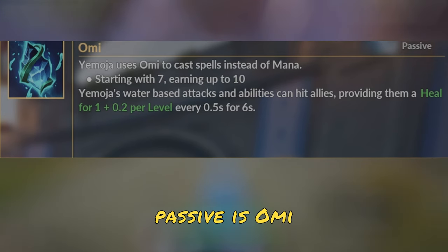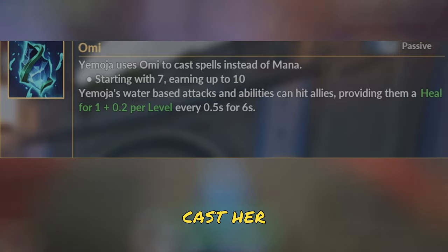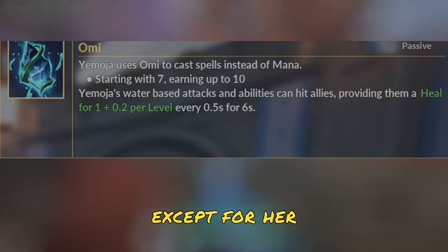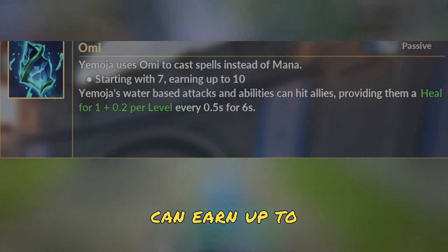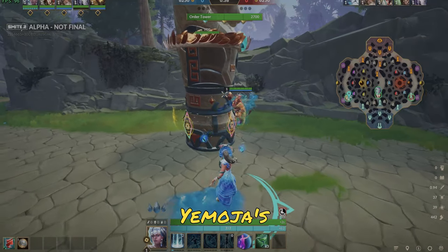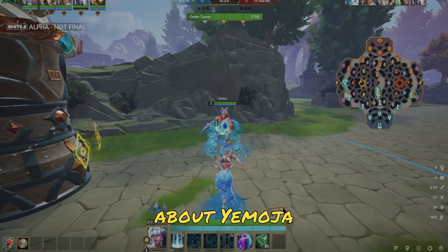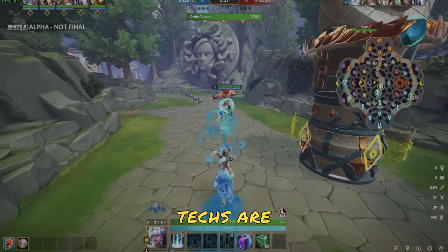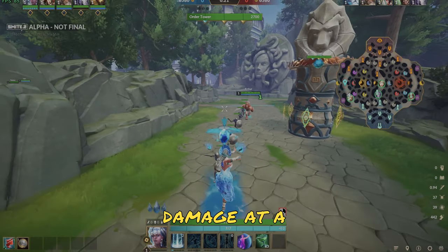Her passive is Omi, and instead of mana, Yemoja uses Omi to cast her abilities, except for her ultimate. At level 1, Yemoja starts with 7 Omi and she can earn up to 10. Yemoja's passive also allows her to heal allies that are hit with her autos. And another unique thing about Yemoja is her auto attacks are ranged, so you can be healing and doing damage from a distance.